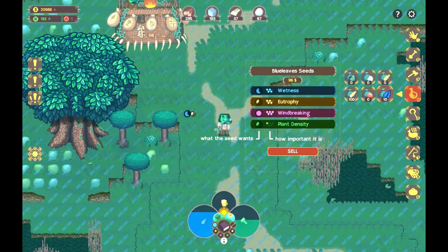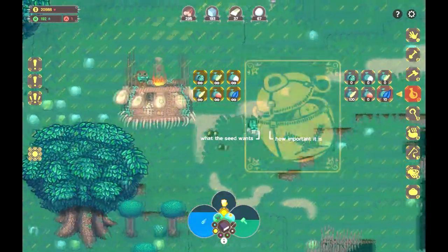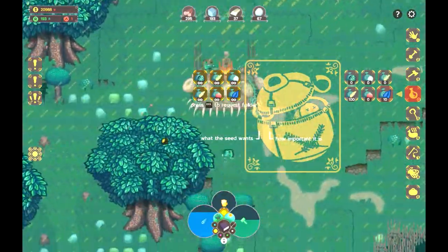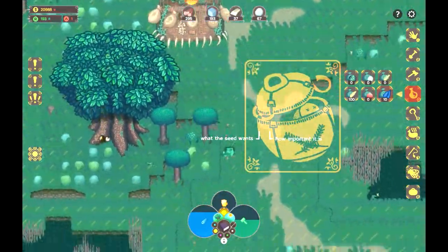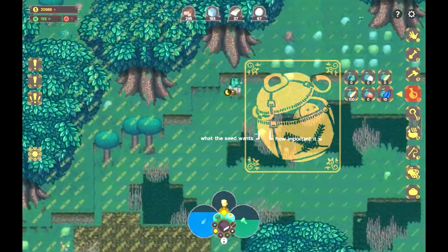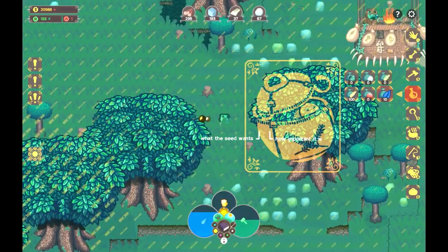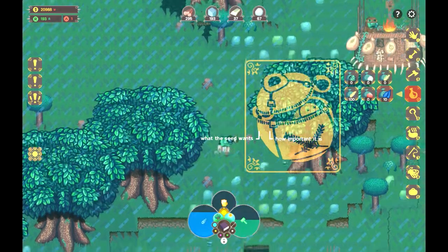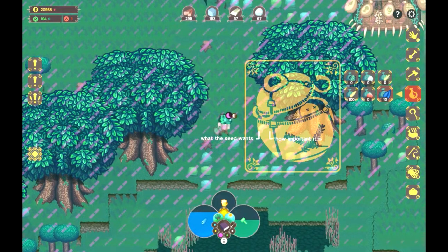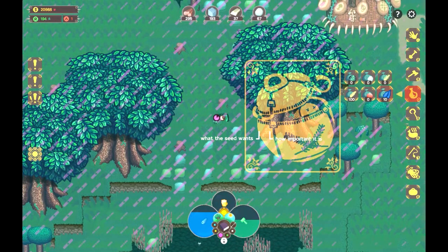So where's a good spot for blue leaves to be planted? They require a high amount of wind breaking, below average eutrophy, and above average wetness. The wetness in this area is great, and the eutrophy is exactly right, right where Hawker lands. Over here not so much, but if we go behind these trees, that's a decent spot. Let's walk around. Over here we have good eutrophy level for these things. And the wetness — the wetness is perfect right here. The wind breaking, actually the wind breaking is fairly decent. If I build a stone fence, I probably can get it perfect.